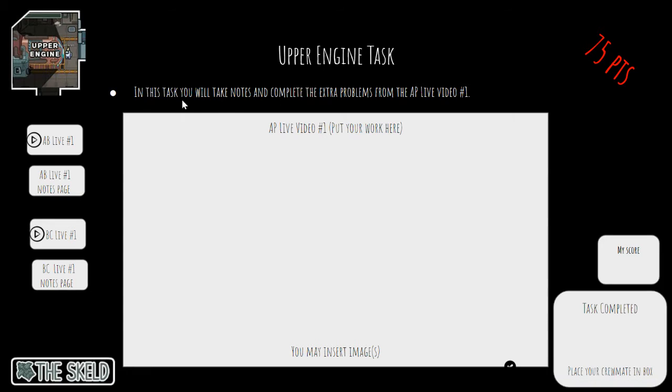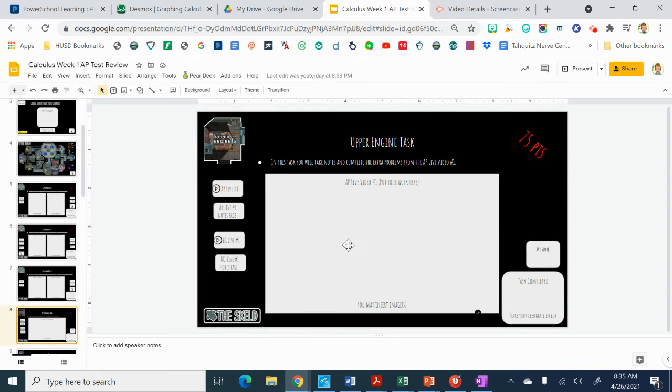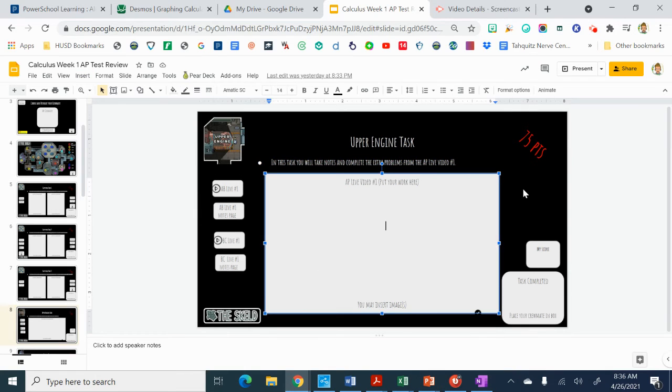So this is the AP live videos. You're basically going to watch the video, whether you're in group A, B, or C, and the notes page is there for you to download. You will upload your work here — you can insert an image. Once you get a picture of your work, however you do it, and get it to your Google Drive, you can do insert image and plop that image right in there.